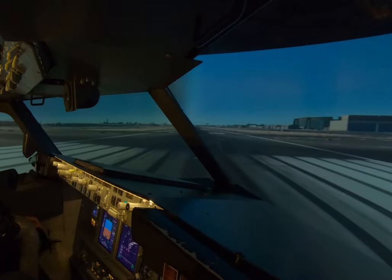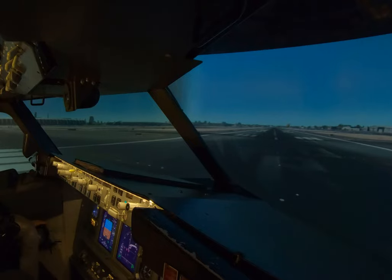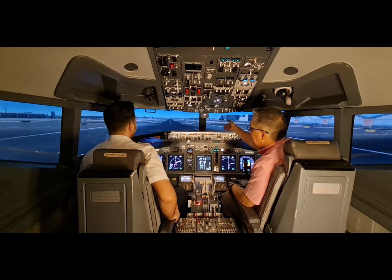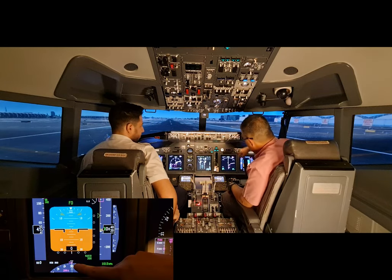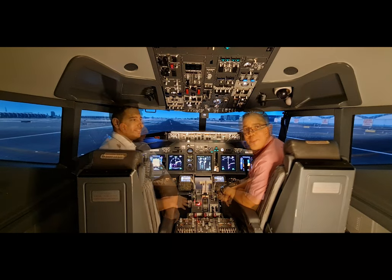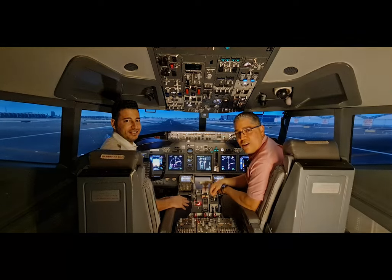Now as you can see, we are lining up and waiting for the takeoff clearance. We confirm that we are actually on runway 30 Right — we can see the numbers on the runway, and also the headings, which have to match as you can see on the PFD. Okay guys, thank you for watching — next time, get ready for takeoff!